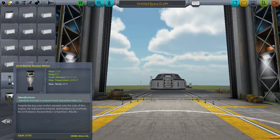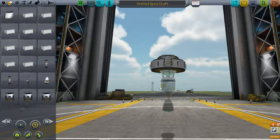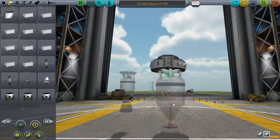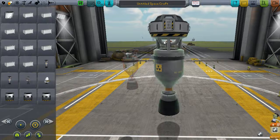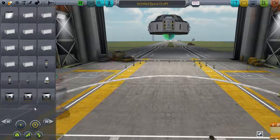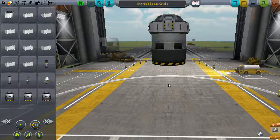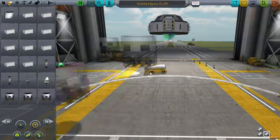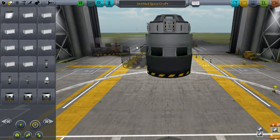Another thing I did is the atomic rocket motor. That's the original 1.25m version, and I made a bigger 2.5m one - same model between the two, two different config files. Same goes for the Rapier engine - that's the original - but I didn't stop there: there's a 2.5m one and a 3.75m one, which I think I might have to adjust the rescale factor on.